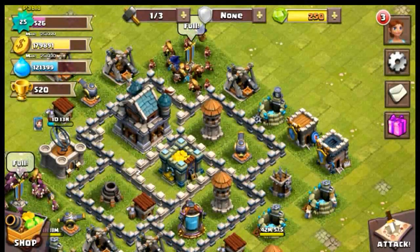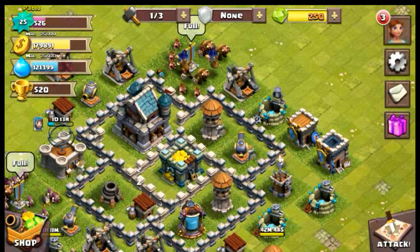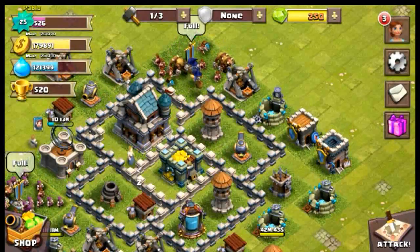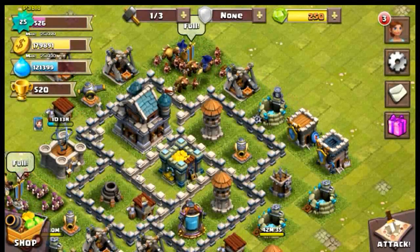This tab shows the quests. I'm not claiming this quest yet because I'm trying to keep my level as low as possible - if I level up higher I'll matchmake with higher level people when I attack. Here we can see our defense and attack report and mailbox, which shows who you attacked, how much gold or potions you looted, the trophies, and you can also watch a replay.